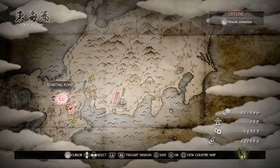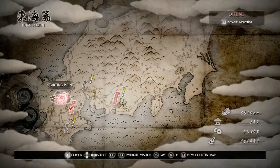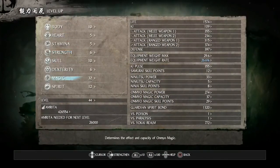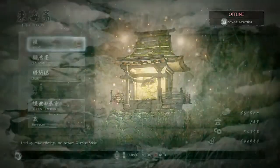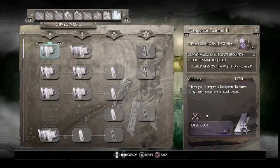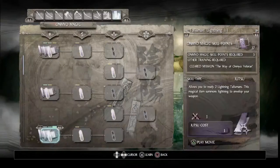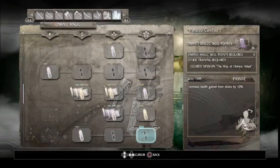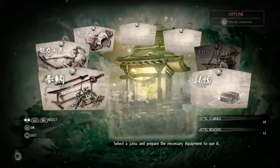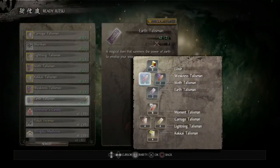As for your reward you get a travel talisman, a gesture, and the book of reincarnation. Go back to the shrine, level up, and raise your spirit by one. Go to skill set, unlock your fire shot talisman to level three, as well as unlocking the earth talisman — which we'll be using on the next mission — then unlock incantation to level three. Go to ready jutsu, replace water with earth, equip the second lightning talisman, and equip the earth to the shortcut.